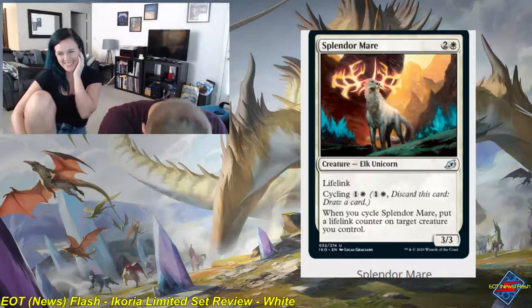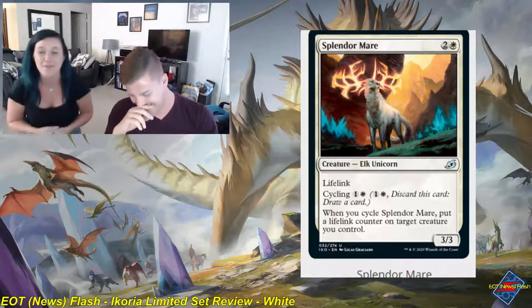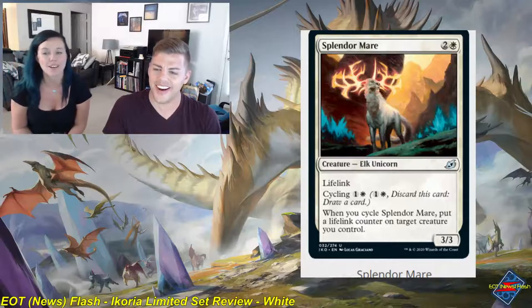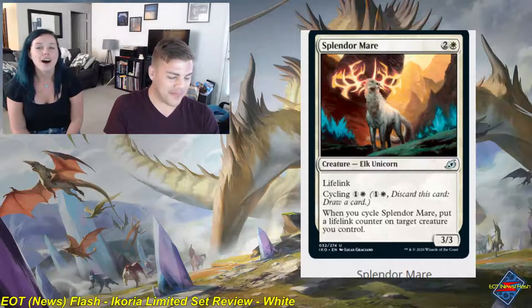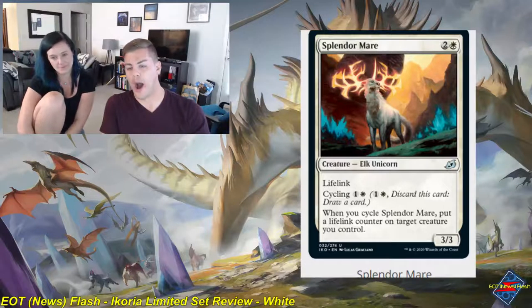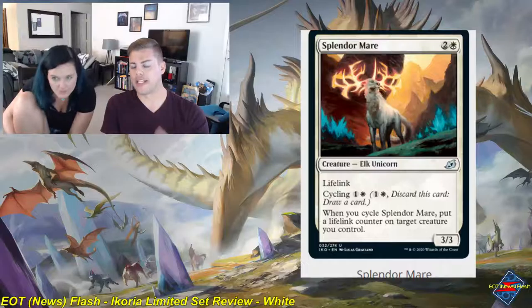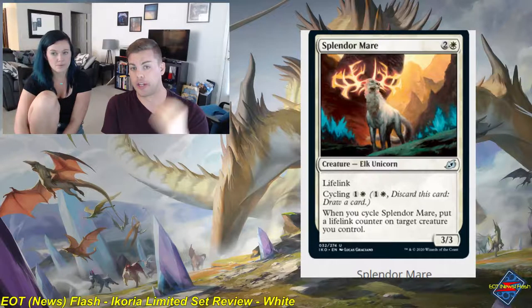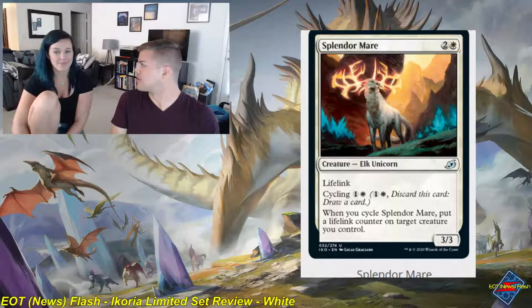Splendormare is a two and white uncommon creature, elk unicorn, a 3-3 with lifelink. You can cycle it for one and a white. When you cycle Splendormare, put a lifelink counter on target creature you control. Three-mana 3-3s are always playable, and 3-mana 3-3s with lifelink are also always playable. The ability to put a lifelink counter on another creature you control is pretty significant, especially in a damage racing situation. This has a lot of good flexibility built into it. I give it a 2 to 2.5 — this card is serious business.